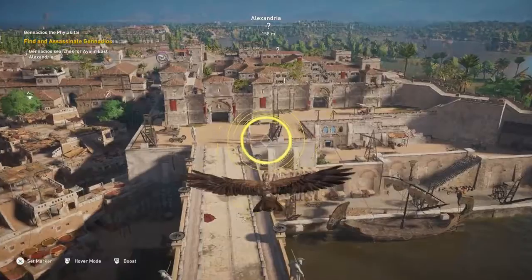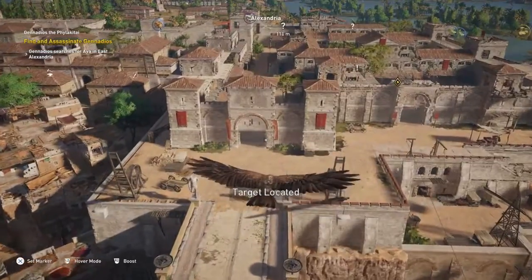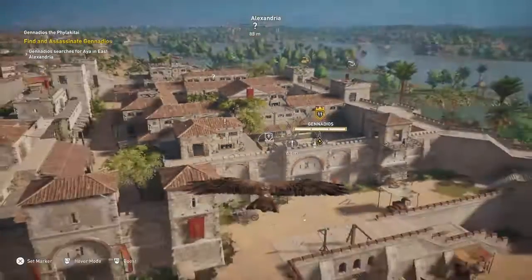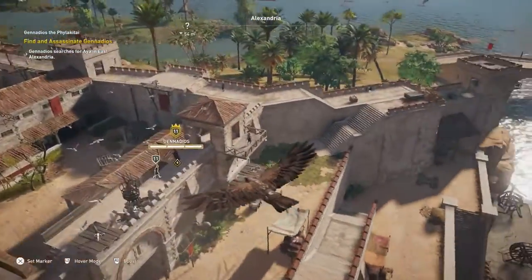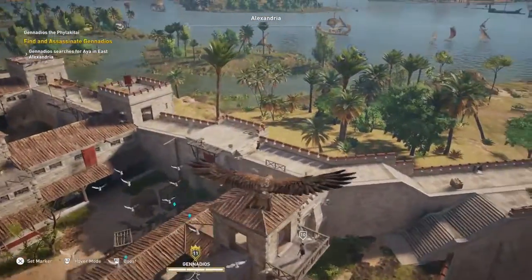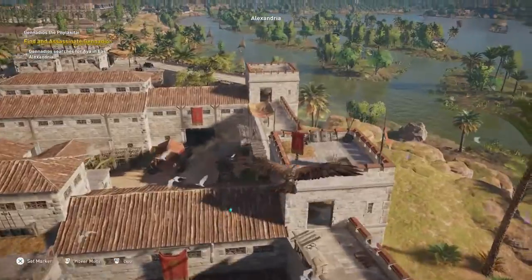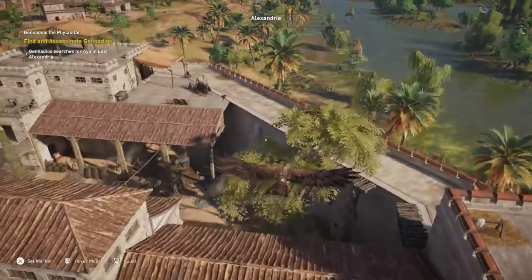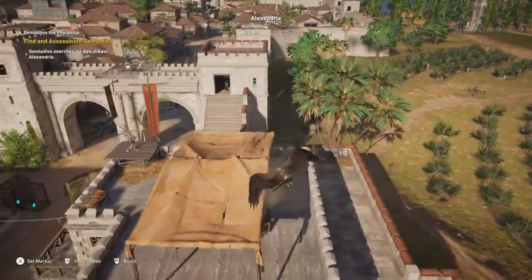We are close enough for Senu. So there is Gennadios. Let's mark as many people as we possibly can here. There he is right there on the wall. There's another dude. There's a lot of people in this fort and I believe it has two captains and a commander as well. Might even be three captains. There's another dude down there in the courtyard.